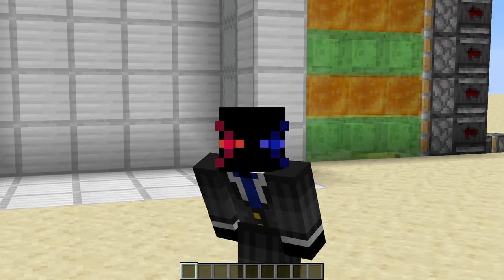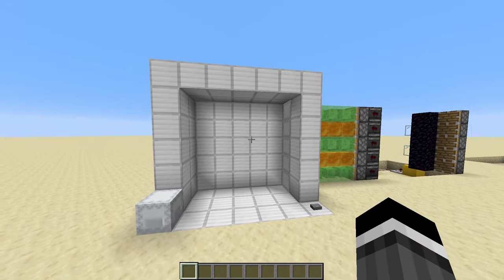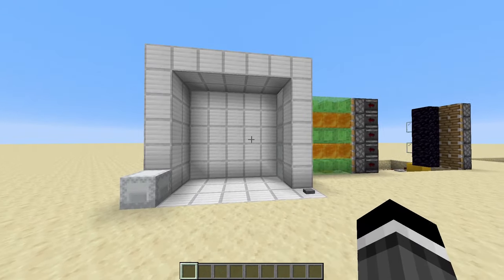I think I have officially found my favorite 5x5 piston door — this 5x5 piston door — simply because of the way it opens. It's a sliding 5x5 piston door; it opens horizontally and I absolutely love it.